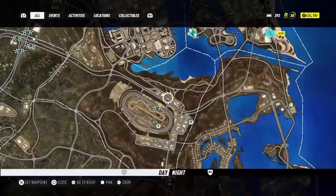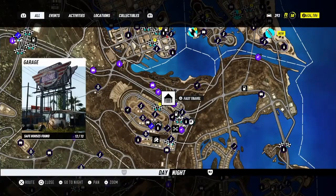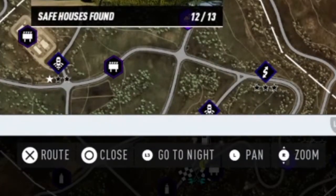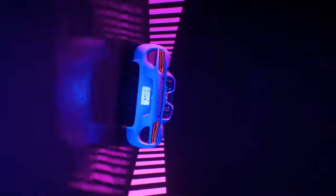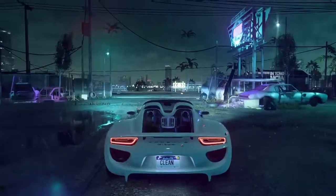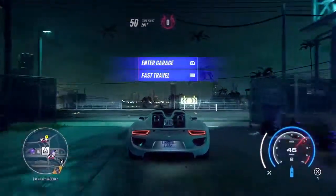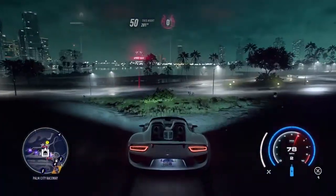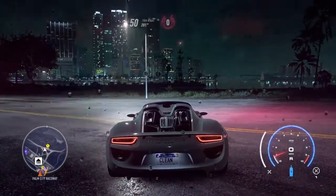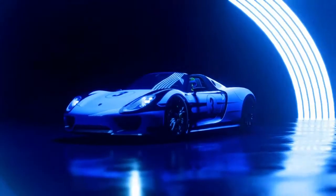A quick tip: press L3 — your left joystick on Xbox — and it will swap you into night mode without even having to go into the garage. You'll be straight into night. What I like to do is drive over here. I have 500 rep and I'm max level, but I like to do this race to build up some heat.